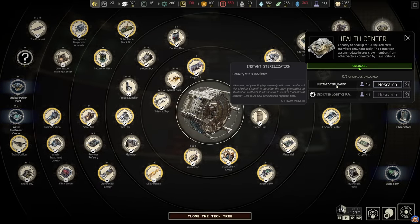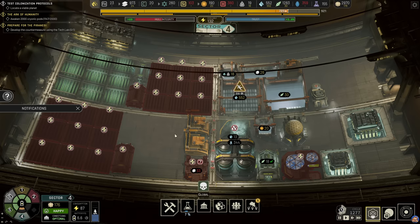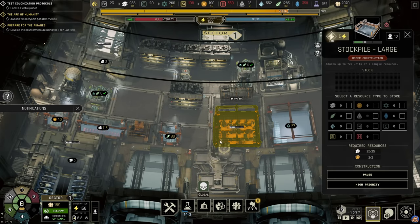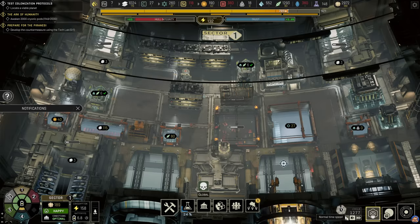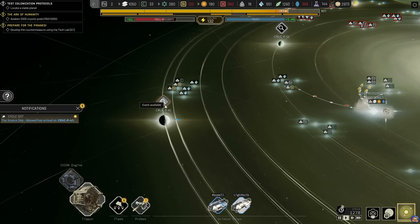Now we can get the instant sterilization. This one is getting closer - I think we can speed things up a little bit. A side ship has arrived at its destination. Let's see what P-41 has to offer.